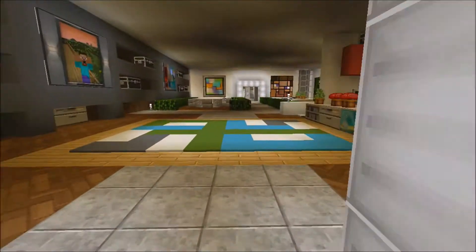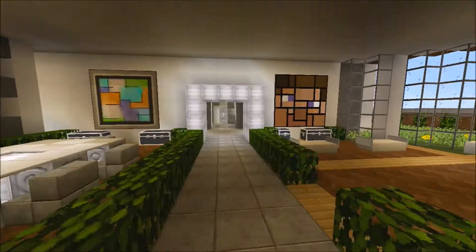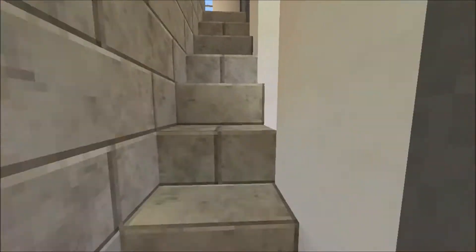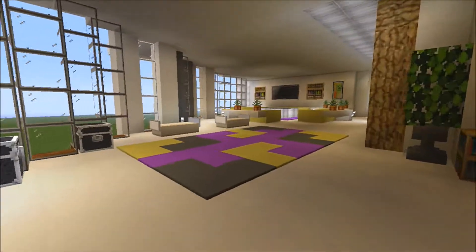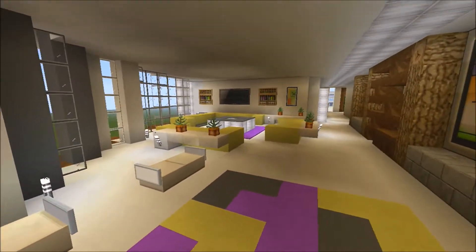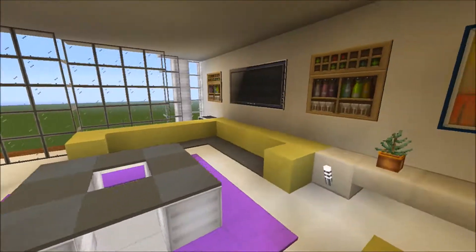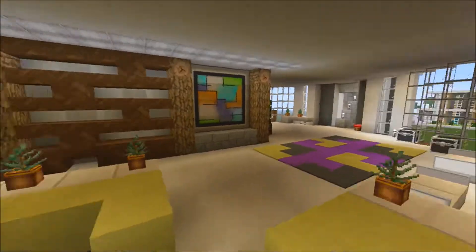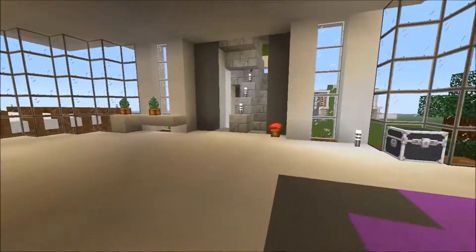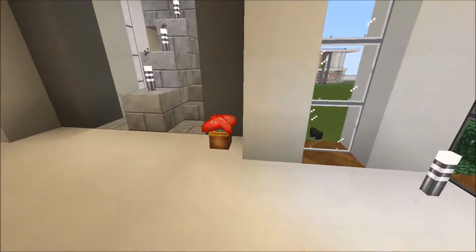That's the downstairs. You have to go all the way back to go upstairs — I really like the kitchen on the downstairs. Upstairs, this is just another little living area. So if you don't want to go downstairs, you've got your wine and your TV. And over this way, there's a funky rug and just a random mushroom.